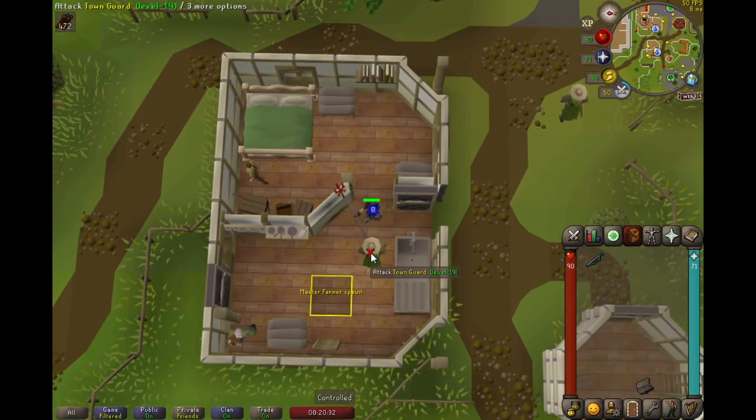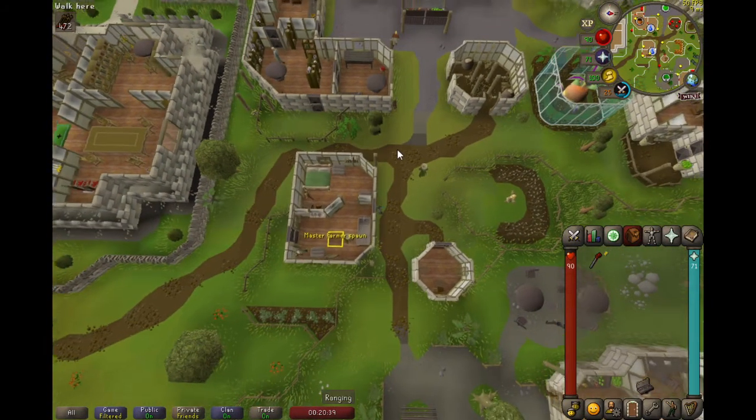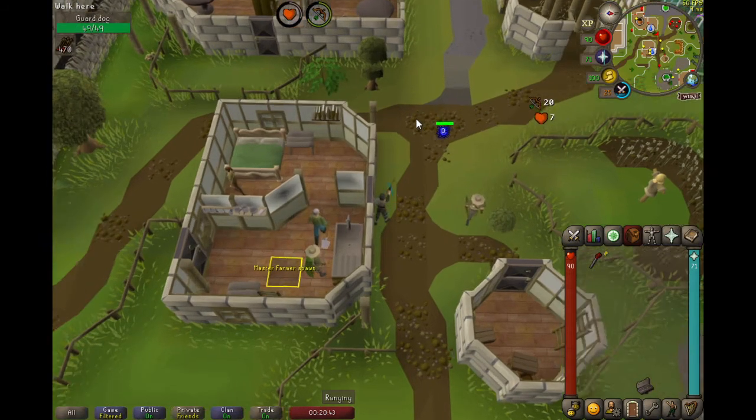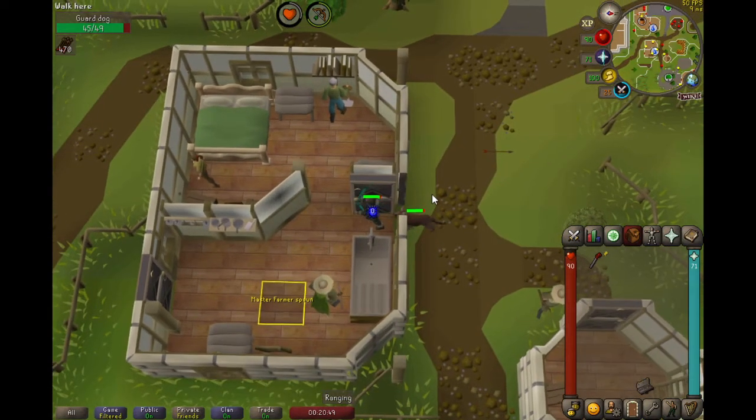While doing this, make sure that the Master Farmer does not get stuck in this bottom right corner. Then you want to find the nearby guard dog. Most of the time he's outside, but he can be inside as well. You want to pull him to the outside and stand next to the door right like this.